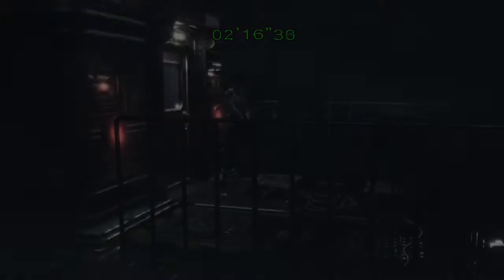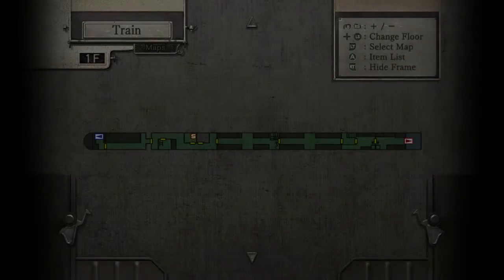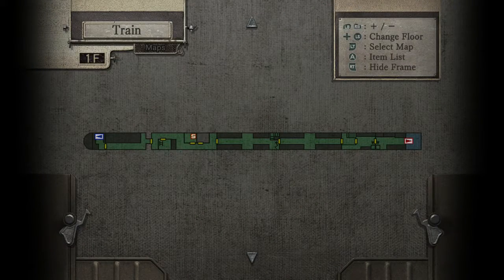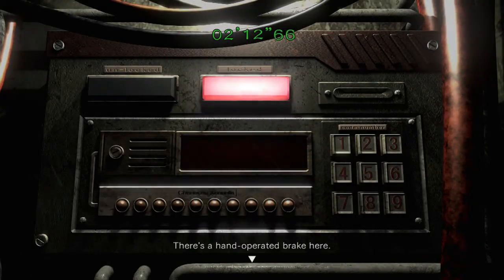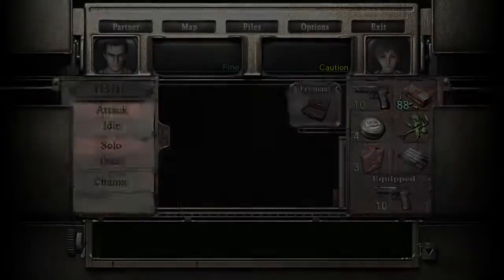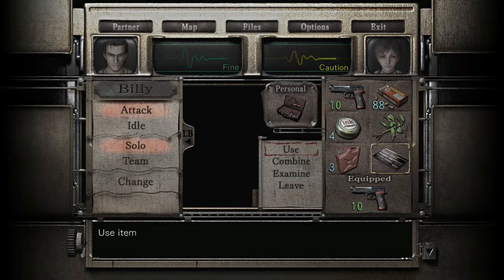I've made my way to the back of the train — it's the same place that you got the grappling hook gun. I'll show you on the map just in case you're unfamiliar with this area. Right here on the wall you're going to find the keypad. First thing you want to do is use the magnetic key card to unlock the system so that you can use it.